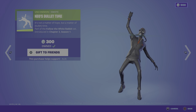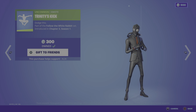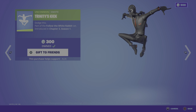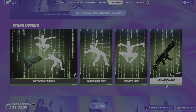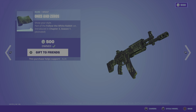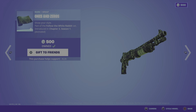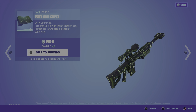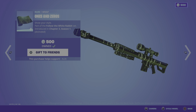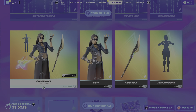Moving on, we have the return of the Trinity Kick emote — dodge this! Last but not least, we have the animated Ones and Zeros wrap — really cool, can be used on a lot of tech skins already in the game. Definitely recommend grabbing this. It's essentially icon series level because it's a movie collaboration.